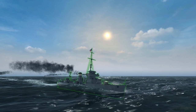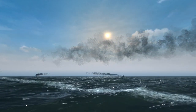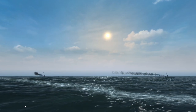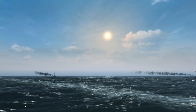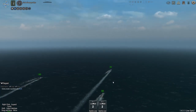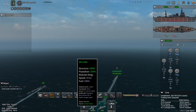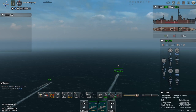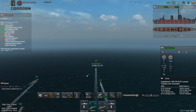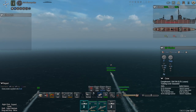Four of our destroyers — the Winslow, the Little, the Crown and Shield, and the John C. Butler — have ambushed the Japanese screening force after the Arizona has sunk the Kaio, and are going after some of the Japanese light cruisers. This is going to be a tough fight because these light cruisers are relatively sturdy — they're basically armored cruisers. Crown and Shield and John C. Butler are more minesweepers than destroyers.